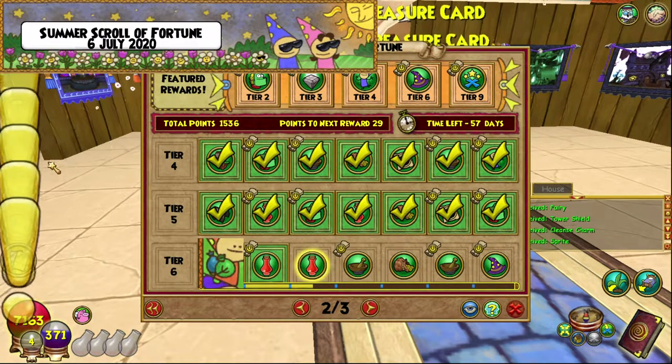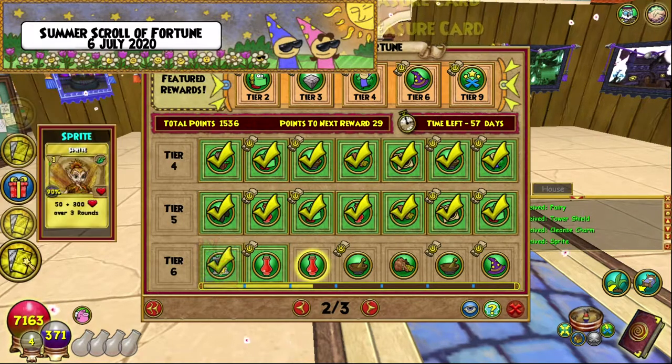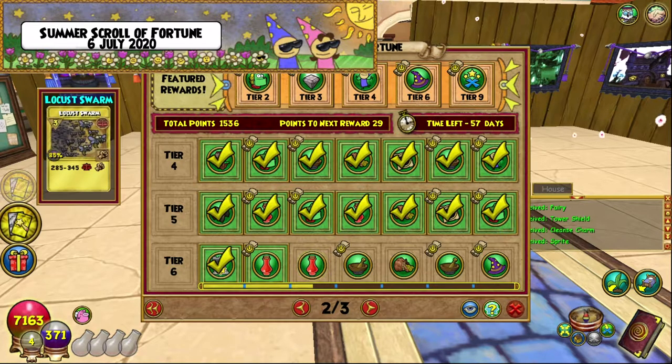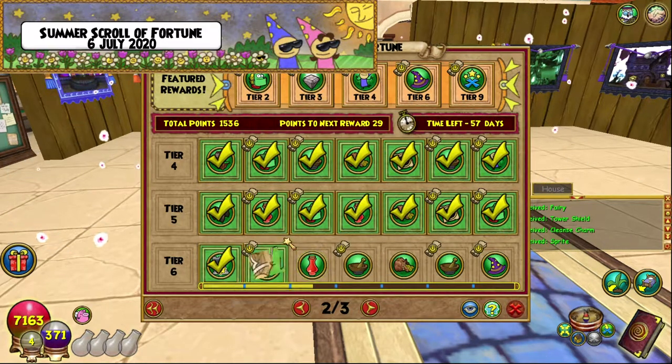Done. What do we get here? We got Healing Current, Fairy, Tower Shield, Cleanse Charm, Sprite, Locust Swarm, and Locust Swarm — not too bad. That was a Balanced Tower Pack, which is not too shabby.